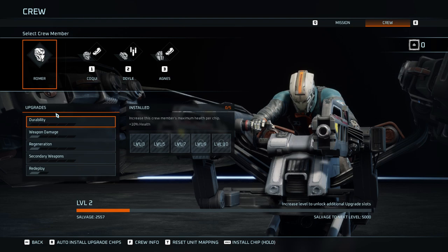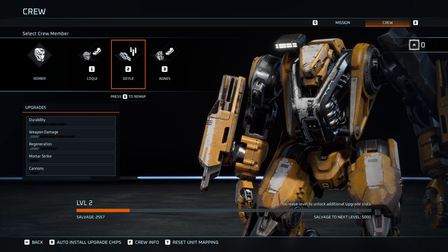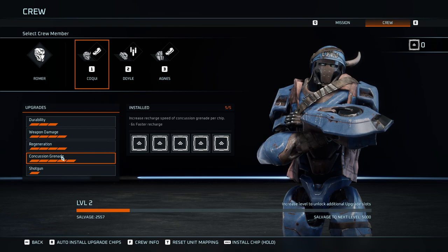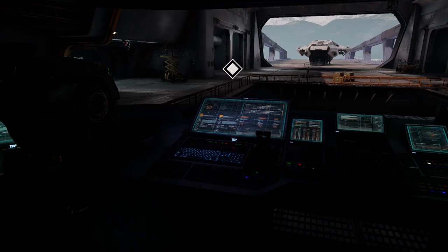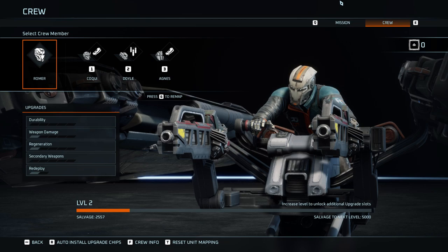Let's install a chip — weapon damage I think is a good idea. We don't have one though. He's already maxed out — I don't know if that's a glitch, but he's fully maxed out, so he's somebody we want to bring. But we don't have any chips for them. That's how that works. Alright, we're on the right one — One Man's Trash. Cokie, Doyle, and Agnes — is that who we want to bring? Yeah, all three of them. We got a full group now. Let's do this, guys.